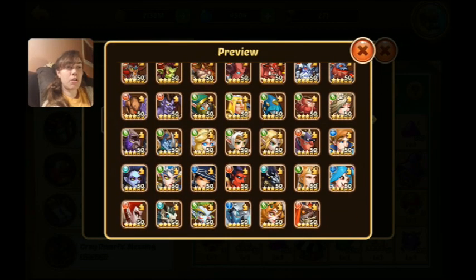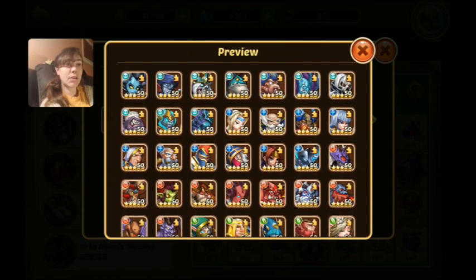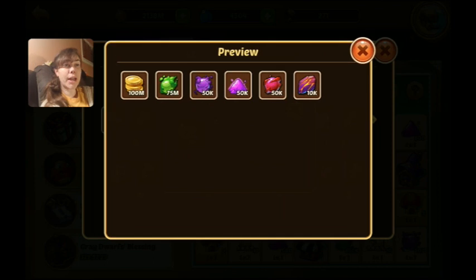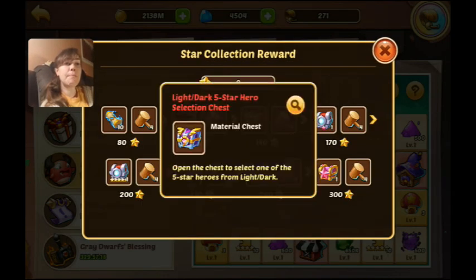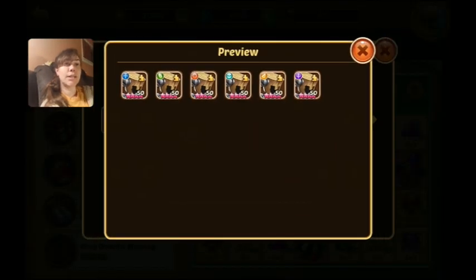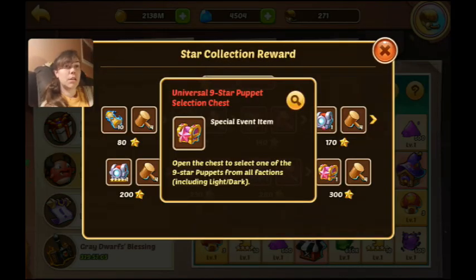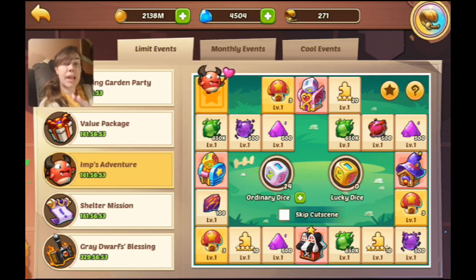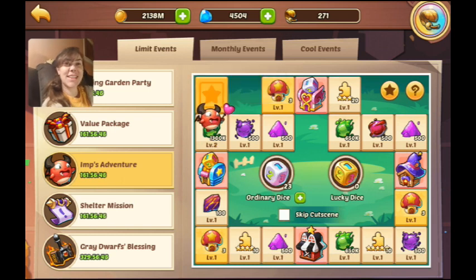At another star milestone you can pick a five-star hero — there are some good ones like Garuda, Unimax, and Delasium — everything except light and dark heroes but lots of good picks. There's also a material chest, a light and dark hero of your choice, and the final reward is a nine-star puppet. I don't imagine that one's obtainable without spending money, but let's roll our 24 dice and see what happens.